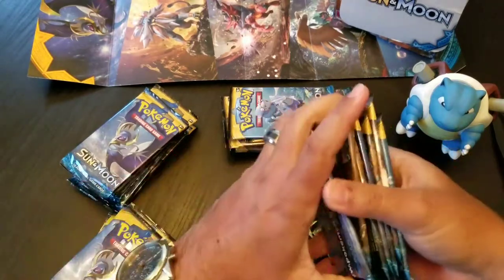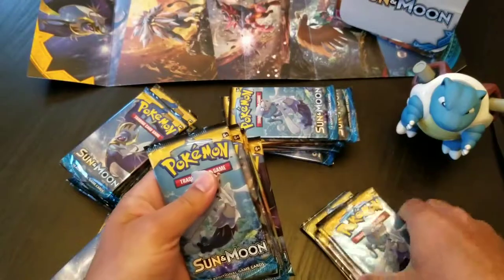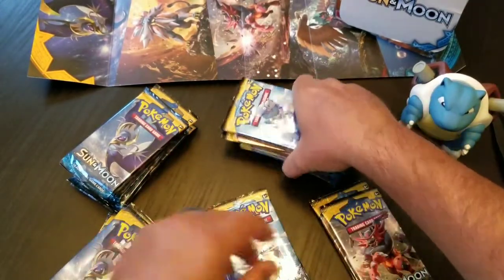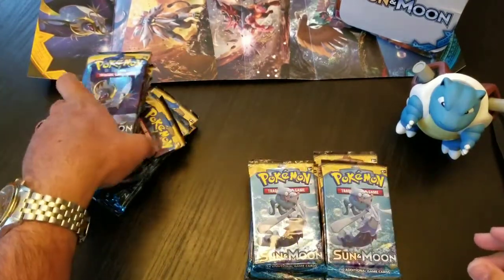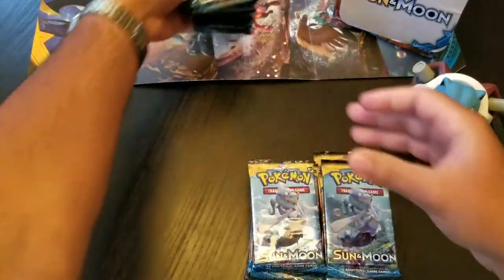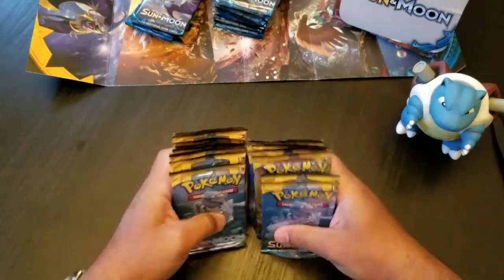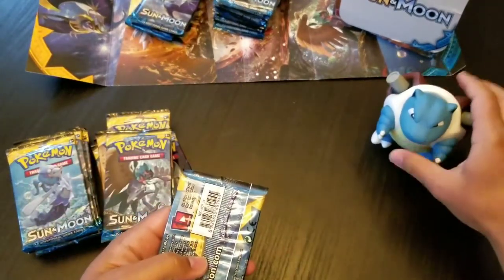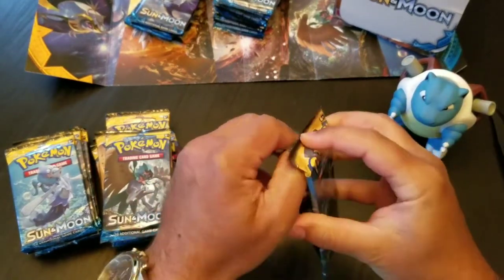So let's see — counting out 1, 2, 3, 4, 5, 6, 7, 8, 9 — and is this 9 right here? Yep, there we go. Alright, so these ones over here I'll put off to the back and we'll open those next time. Alright, so here we go, let's get this going. I've got Blastoise to help me — he's got me here for good luck — and let's get it started.